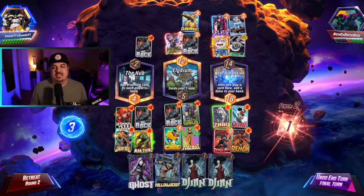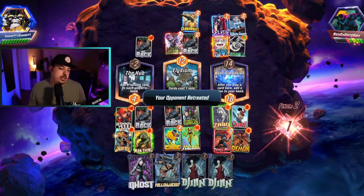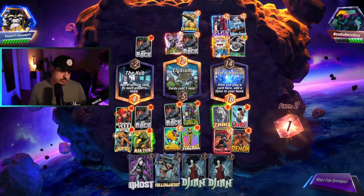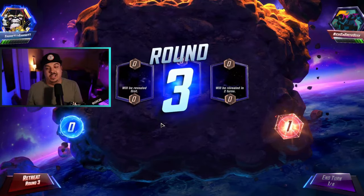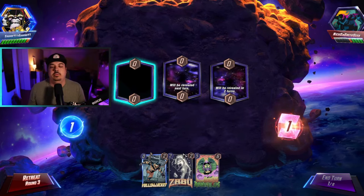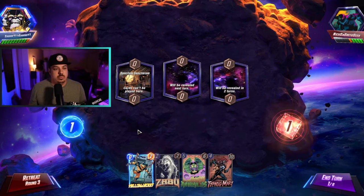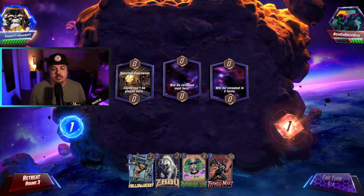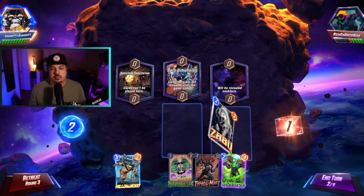Not super happy to snap here but willing to play it out. If he snaps I'm still willing to play it out. Victory! Still haven't seen the Annihilist, still haven't seen Galactus - I'm leaning towards an Annihilist list though. Turn one Zabu - if he snaps we're just retreating. We don't have anything to really go into Sanctum, especially because it's a left location. We'll play as far as we can and then probably retreat.